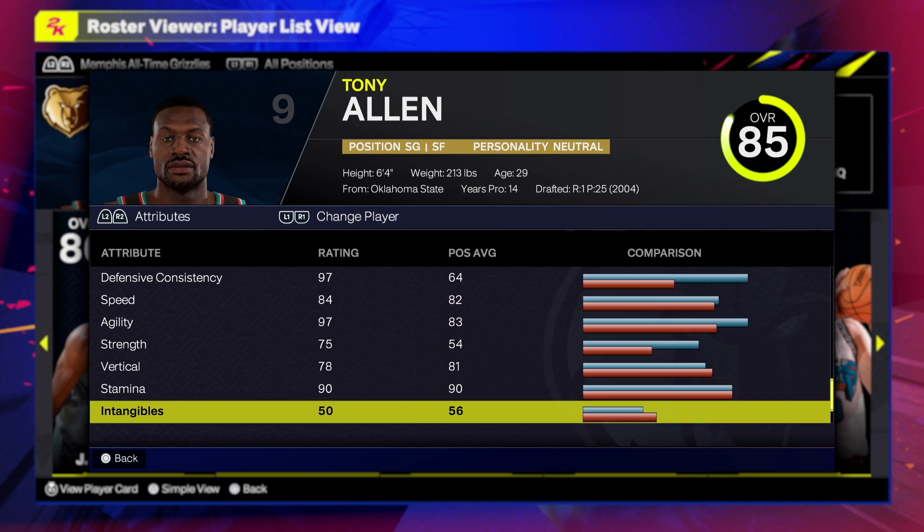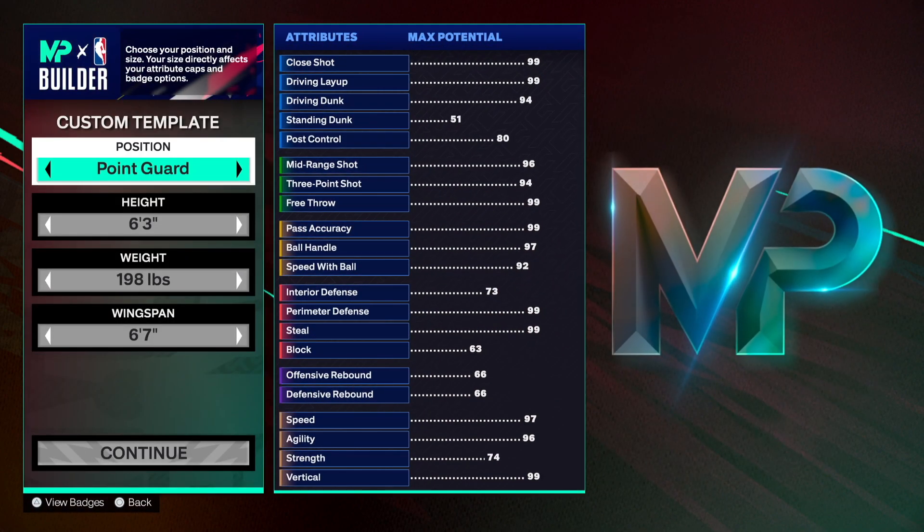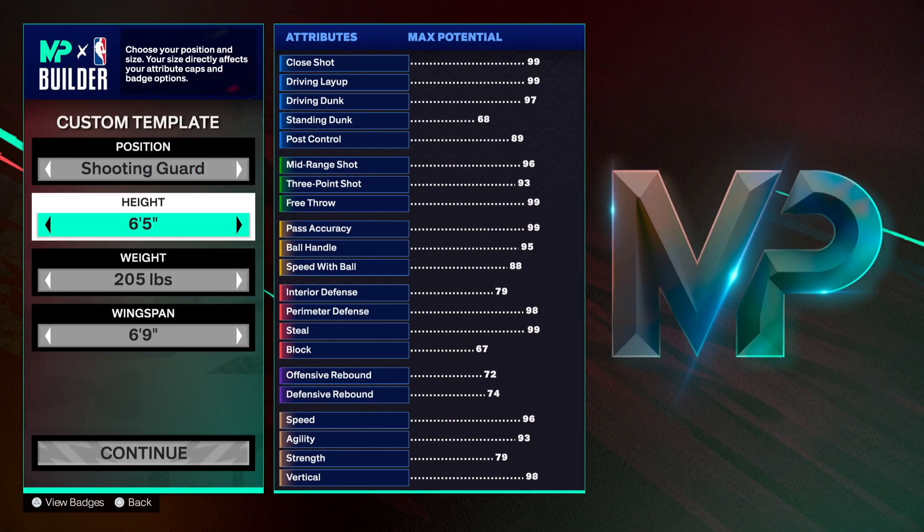We're going to the player builder to create the one and only Tony Allen. First and last name Tony Allen, right hand, jersey number 9. You want to go shooting guard — that's very important.